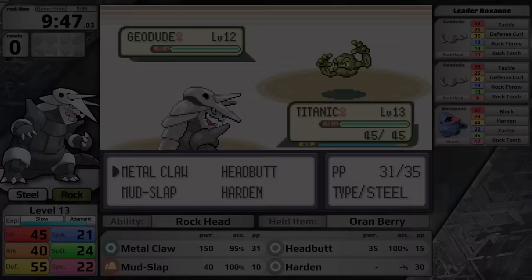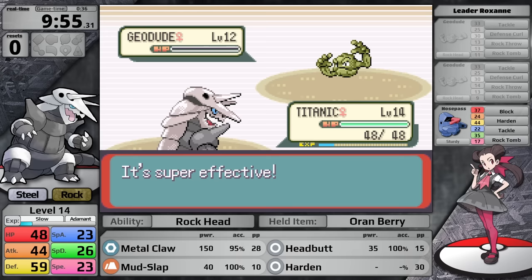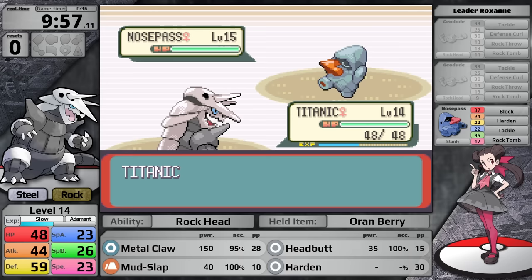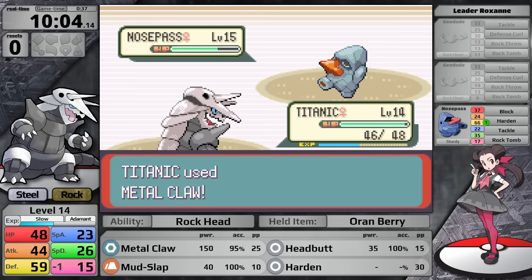Up first is Geodude. I go for Metal Claw, taking it to red health. It tries Rock Tomb but just misses. She uses a potion and I finish it off. The second Geodude takes more damage from Metal Claw, likely a better damage roll. Then it's time for Roxanne's Ace. Metal Claw does a lot of damage, more than I was expecting. Nosepass goes for Rock Tomb which does pathetic damage to Aggron because Steel-type resists Rock. After some healing, the fight takes a little longer, but eventually Aggron emerges victorious and earns the Stone Badge — a 10% boost to attack and the TM for Rock Tomb.